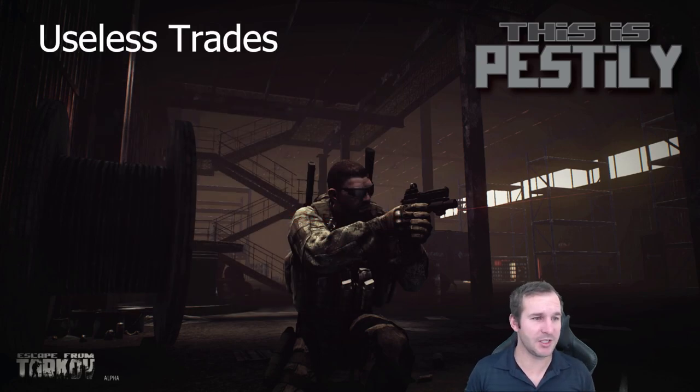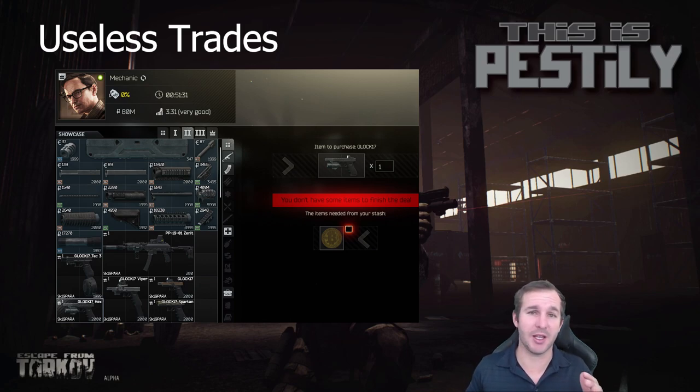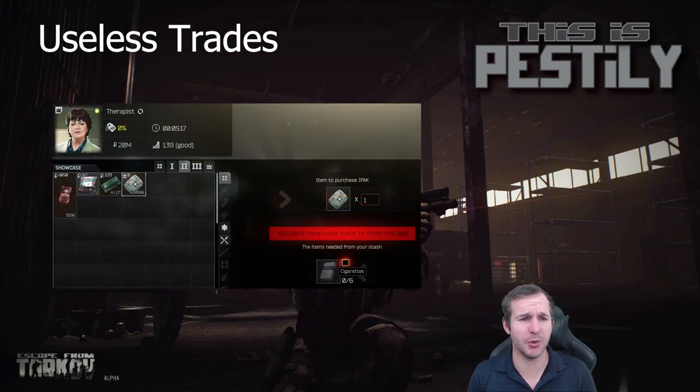Now for useless trades. From my understanding, when they wanted to implement the Glock into the game, they wanted to create excitement with a different way of purchasing items, so they added fully kitted items as trades with a Bitcoin. Pretty much every single one of the Glocks and the Zenit submachine gun traded for Bitcoins is a waste of money — you can purchase the item a lot cheaper by buying the parts yourself and assembling it. The Vityaz Zenit is very close to on par with its purchase value versus trade value, but in my opinion all these trades should just be taken out of the game as they're wasting space. Another trade I have no idea why people are still doing is six Wilson cigarettes for an IFAK — they're really rare to find and people need them for a task, but six of them is a lot for one IFAK.